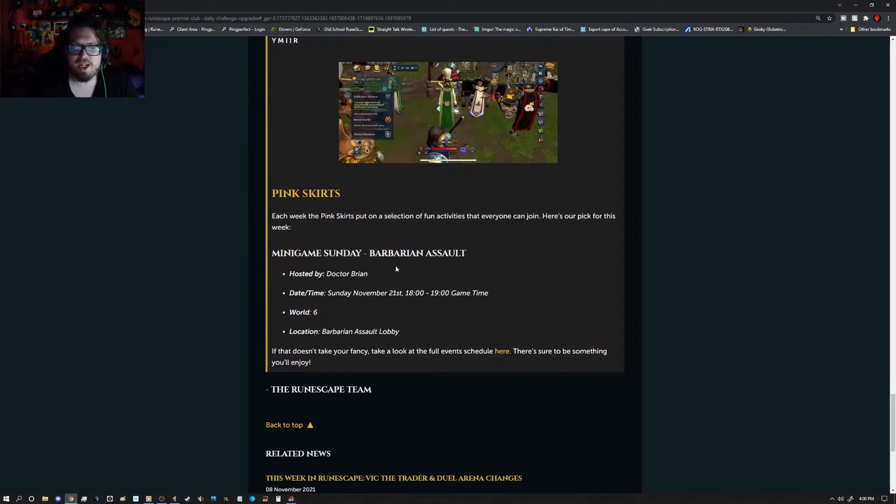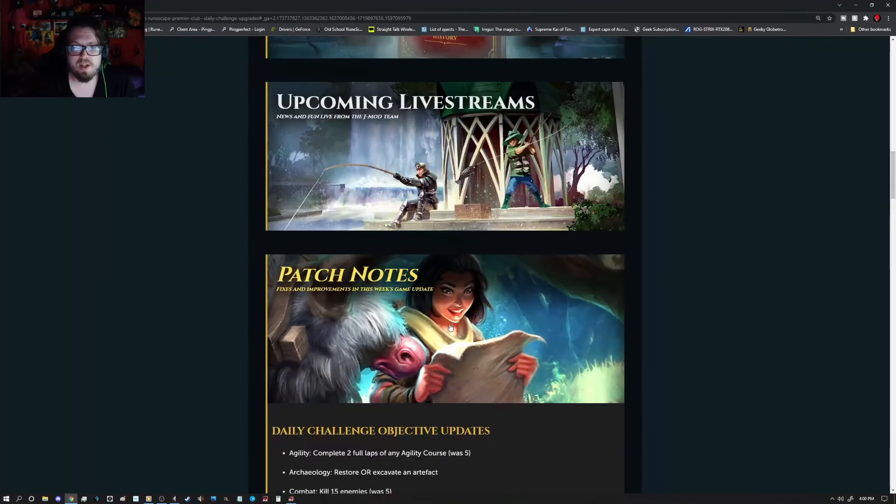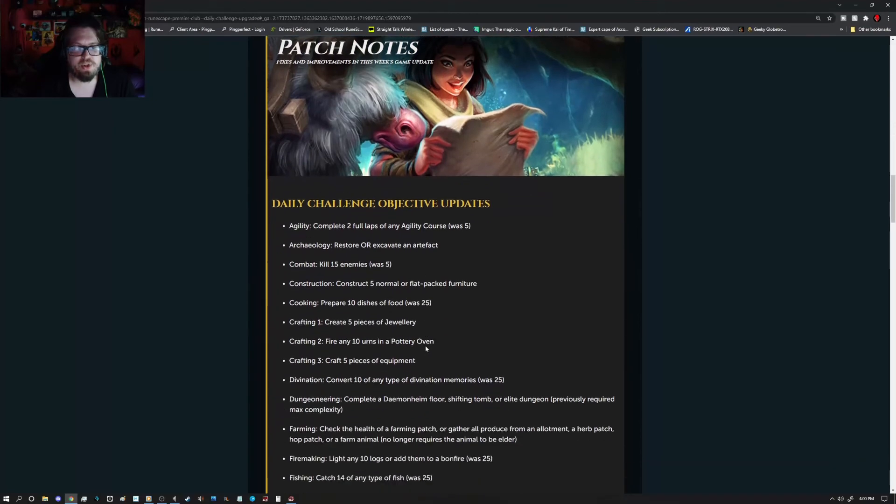We have the Pink Skirts event as usual, and a minigame Sunday for Barbarian Assault hosted by Dr. Brian. It is going to take place Sunday, November 21st at 1800 to 1900 game time. World 6, location is the Barbarian Assault Lobby.